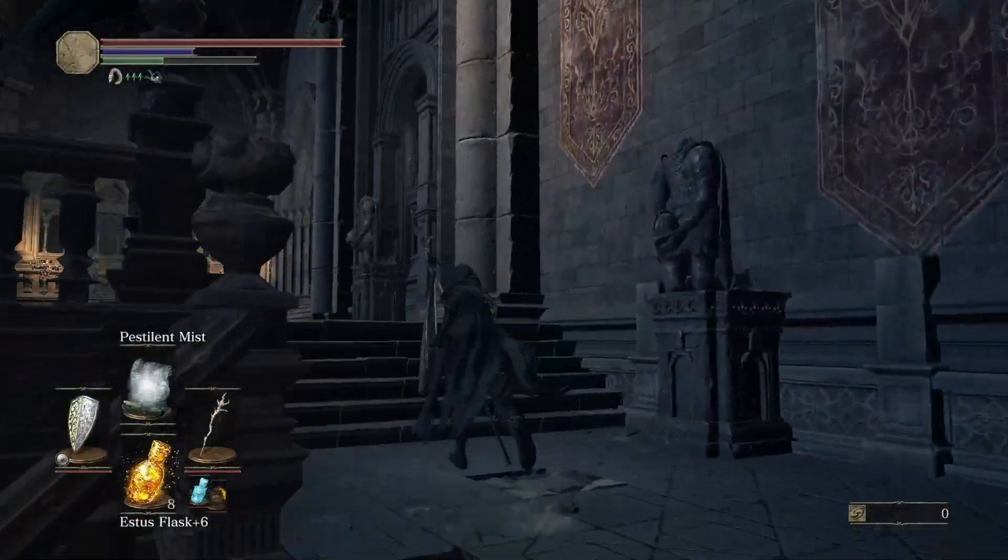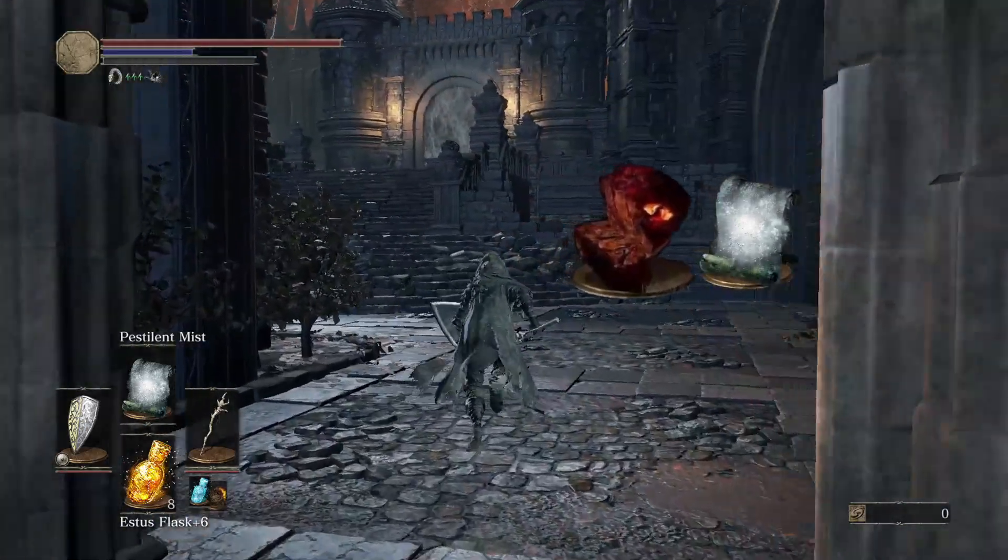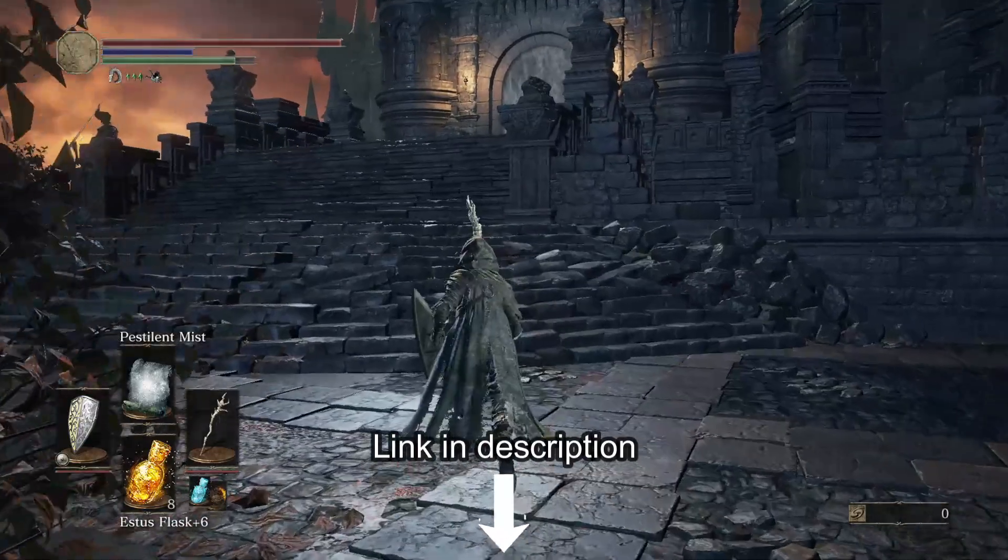This is going to require you to be online, but I have another strat that you can do offline, but it's not nearly as easy. All you're going to need is a cracked red eye orb and pestilent mist. If you don't know how to get pestilent mist, I'll link a video in the description on how to get it.